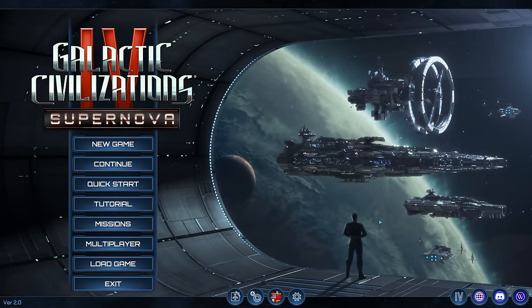Greetings everyone and welcome once more to Galactic Civilization 4 Supernova. The game is finally out in version 1.0 and received another major update. Time to dive into it once more with all of its improvements like complete English voiceover, new events, and also introducing the new Terror Stars — a new endgame tag that causes enemy stars to go Supernova.